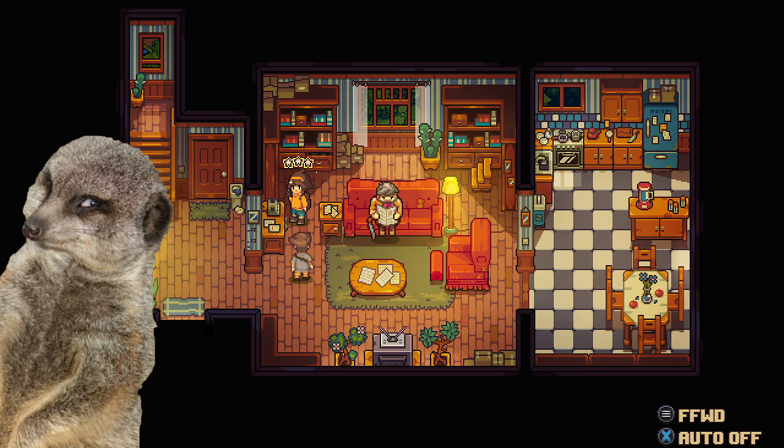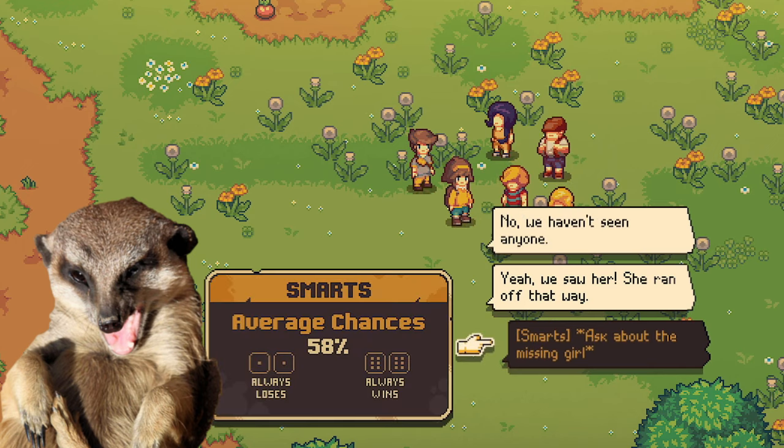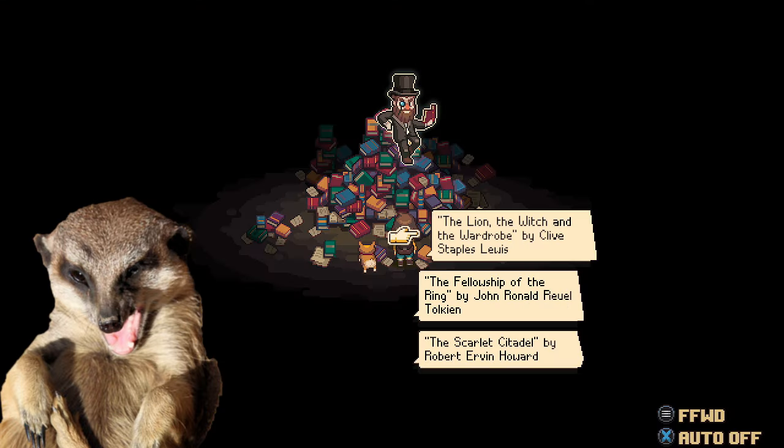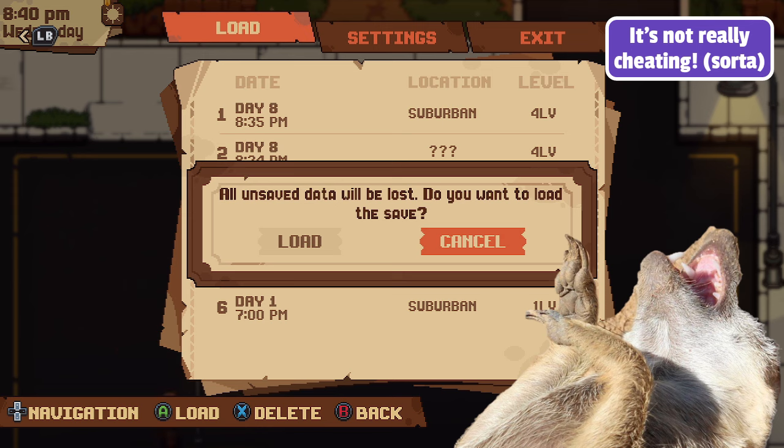And you gotta know that leveling your charm also levels your smarts along the way. By the way, if you want to redo something because you fail a roll or an answer, you have the option to sort of cheat by reloading your save.